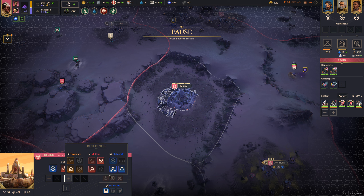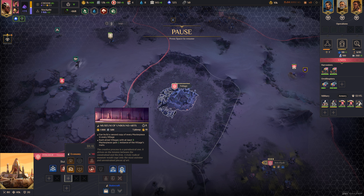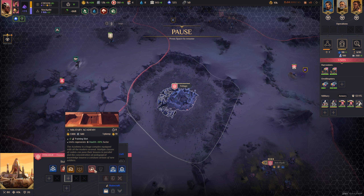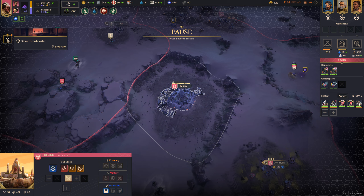Let's come down here and see what we want to do. Operation slots — that's good. Can build a second copy of every masterpiece in every village. Each allied village with at least three masterpieces gains one instance. Two training slots. Units regenerate health 30% faster. Plus 10% power to military units, plus 30% experience gains — we've got this, we should try that. We still have 27 days to complete that, so we could probably do it.